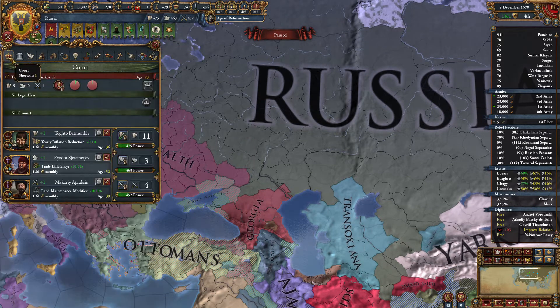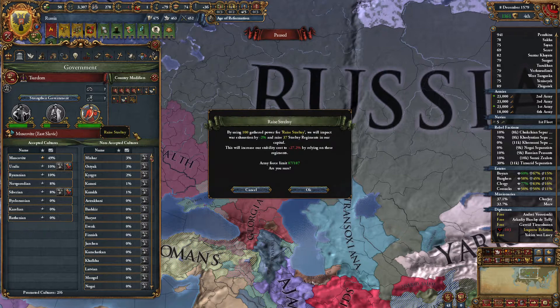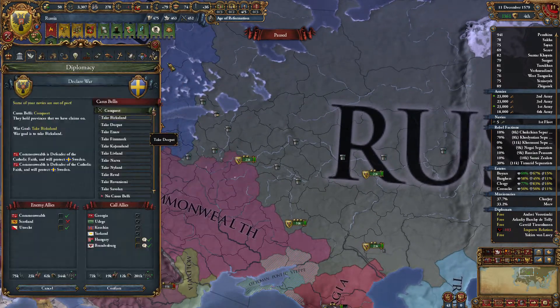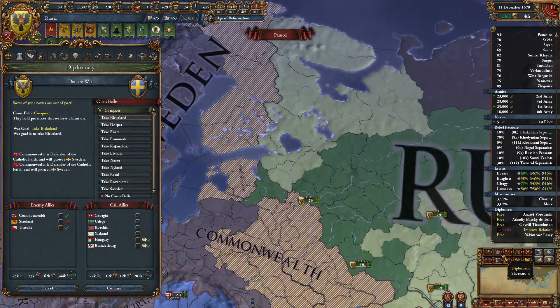Estates — nothing too big there. We do have a little bit of a stab issue right now where we need stability, and we do have a rebel issue, so we're actually going to take this click. Wait — that'll increase the cost for our stab though. We'll wait on that. We do definitely want to take Admin Tech so we can get Diplo Ideas and continue our annexation of vassals.